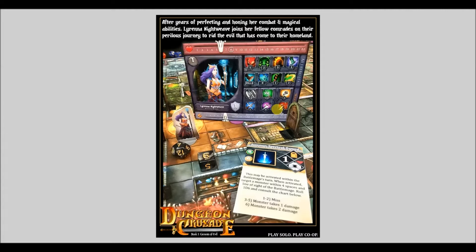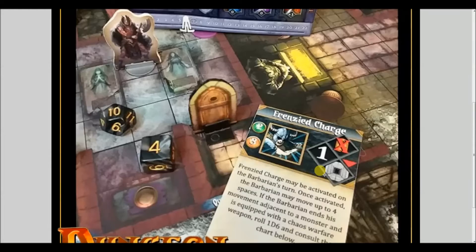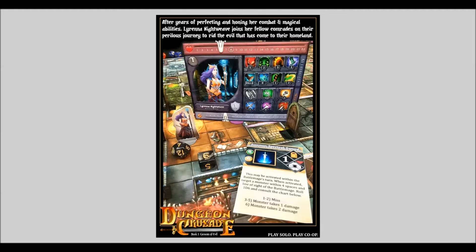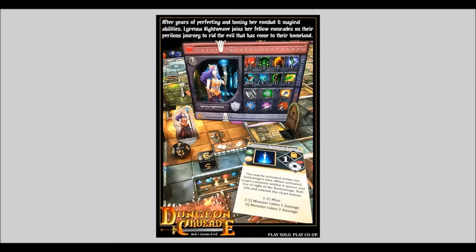There are 13 heroes in the game. One is Albus, the party's fetchhound, but he doesn't have special abilities. So the 12 heroes all start with three unique special abilities — actually four, because they are issued counter-attack at the start of the game. Here are some old promo posters: Mahaliak's special ability is Frenzy Charge, and Lorena Nightweave's is Summon Spectral Sword — they're fun special abilities to use.